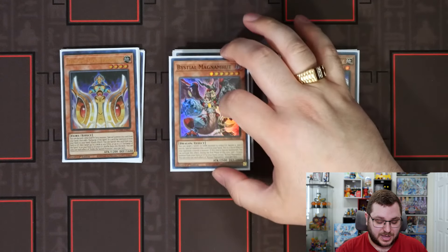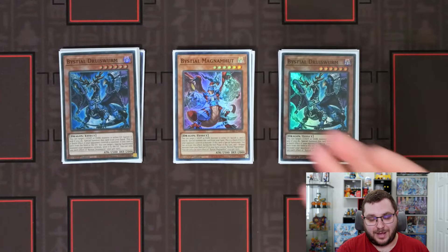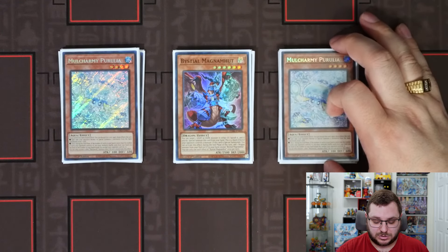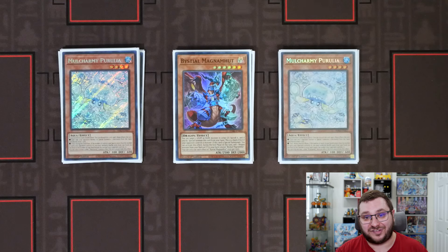We are on a Bestial package with two Druisworm and a Magnumut. I think this is incredible for the format given that Fiendsmith is being played in a ton of decks, and Snake Eye is a problem — being able to stop the Fiendsmith as well as any light monsters is incredible. We are on two copies of Mulcharmy Perlereino — disclaimer: play three. The only reason three are not in this list is because I did not have access to a third one, but you 100% want to play three. Not only for its effect, but it is a level four Water Aqua, meaning it synergizes with Tier Laments as a whole.